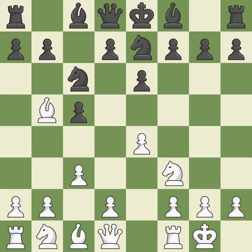C3 controls d4 and prepares the d4 pawn push. A6 attacks the bishop on b5, forcing it to capture the knight on c6 or retreat. The bishop is now on a more secure square. A pawn kicks the opposing bishop, forcing it to move or risk being captured, and the bishop is now in a secure position.